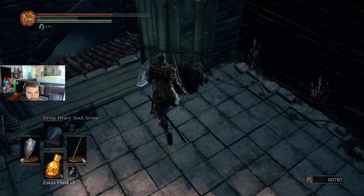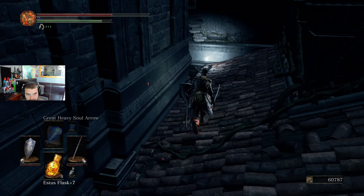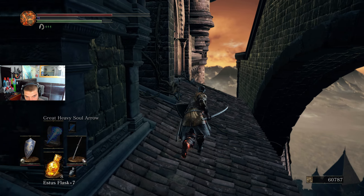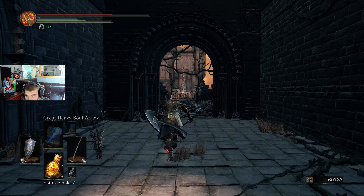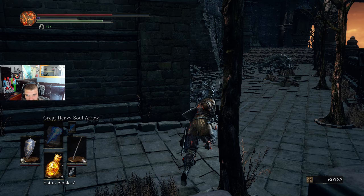A hollow gem — ah, this is a good item. It's not a chunk. A hollow gem is very good if you're hollowed — it scales with your hollow scaling, so the more you die the better your weapon does. The only problem is you're weaker as well, so it's like a 50-50 trade-off.